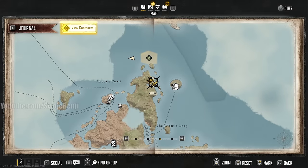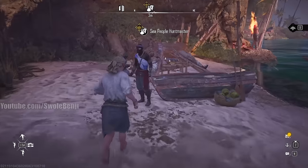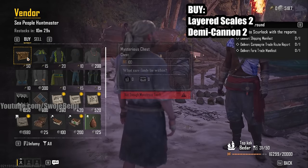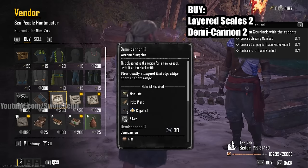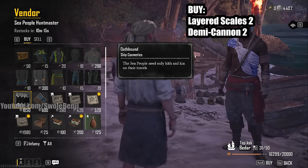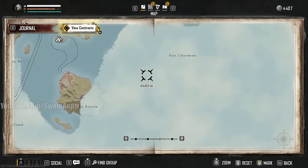Once you reach Lanitra, talk to the vendor to turn in the quest. Buy two blueprints: the Demi Cannon 2 recipe and the Layered Scales 2 recipe. These let you craft a better cannon and better armor to level up your ship. Fast travel back to Saint Anne for 260 silver — way more efficient than sailing all the way back.